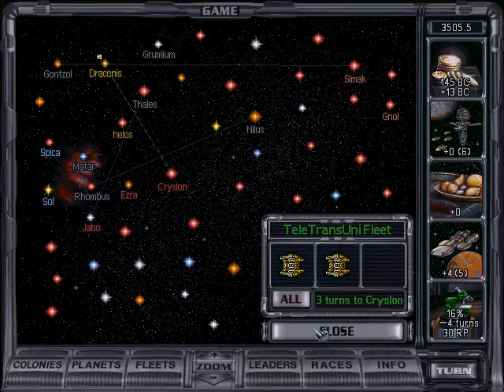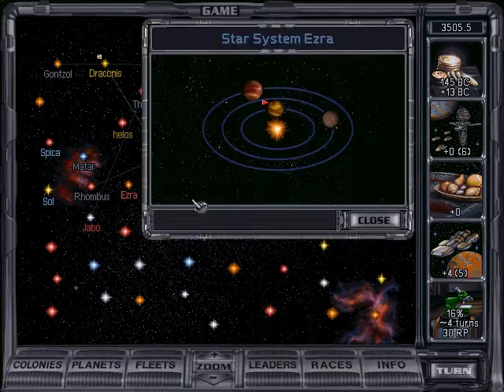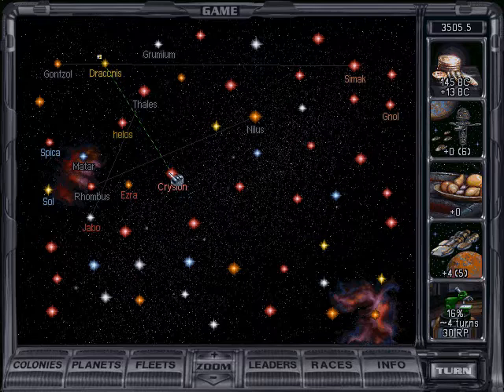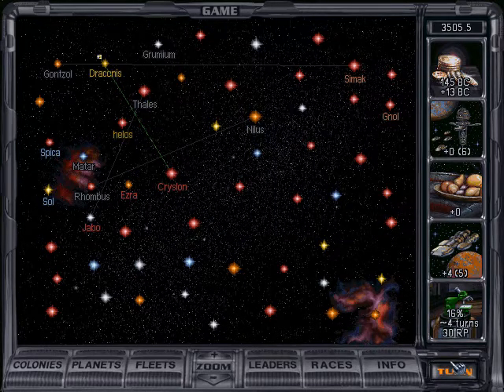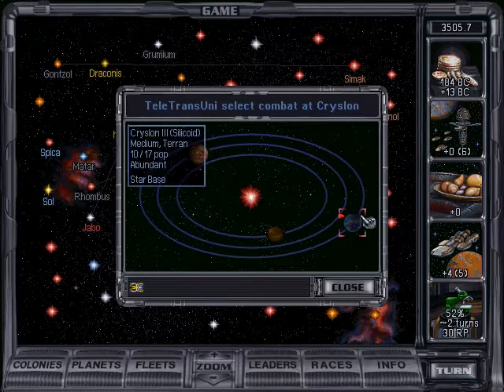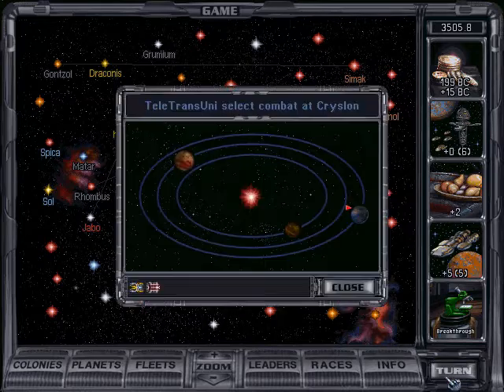Hopefully we will have mass driver when we get there. Chrysalon is important to take out because we need to make sure we get the star base, and they might not have star bases in their other colonies quite yet. Oh no no no no — okay, we need to wait for mass driver.